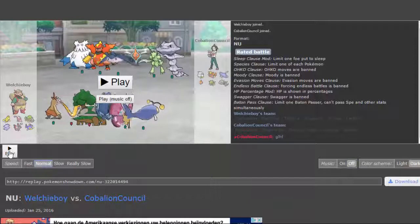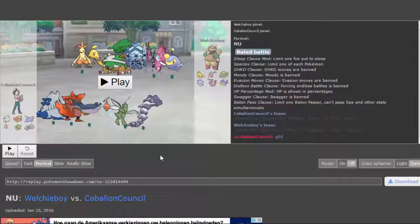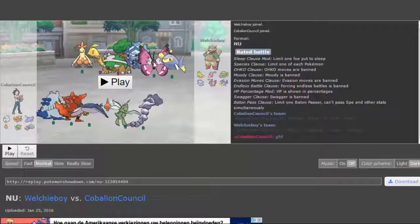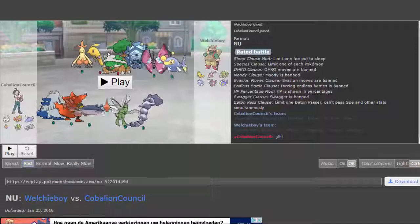So this was an NU battle I had a long time ago — just a normal standard NU battle. It was a while back so baton pass was allowed back then. Looking at my opponent's team, a lot of it is weak to fire: Vivillon is weak to fire, Cryogonal is weak to fire, Torterra is weak to fire. So Magmortar can potentially put in work. Magmortar also has the ability Vital Spirit, so sleep powder from Vivillon cannot put me to sleep — pretty damn nice. I've got to keep in mind that my Magmortar can sweep.